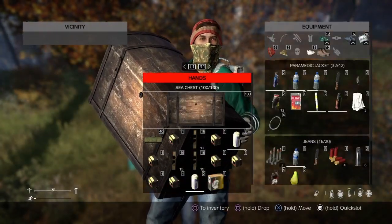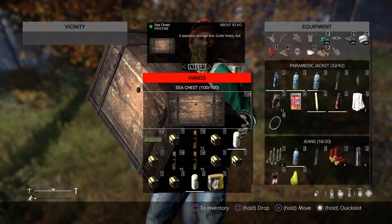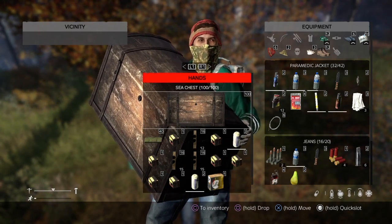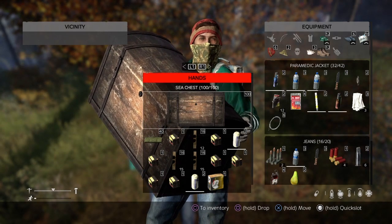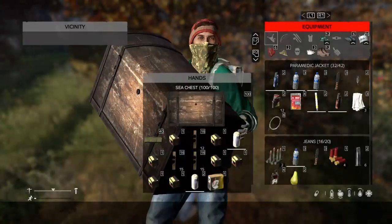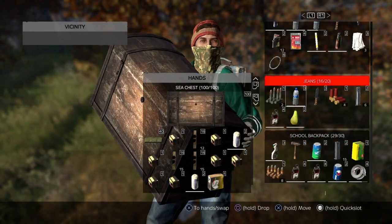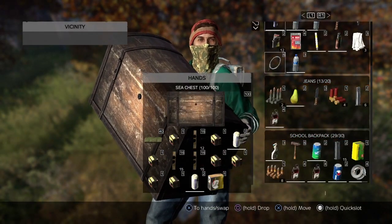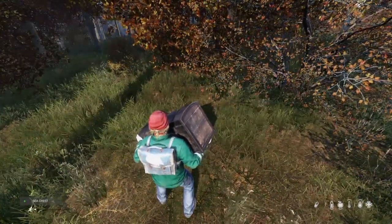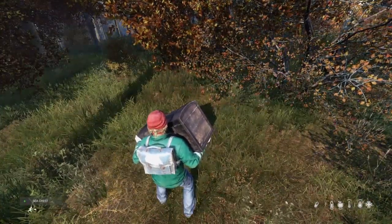In this case I've got a chest — it doesn't matter if it's a backpack or a single item, whatever item it is. The item that you need to dupe, you need to have it registered in your hands for a minute or so. What I like to do is move items from my jeans to my top — that's a registered command that you've done, the game knows that you've done a command in the server.